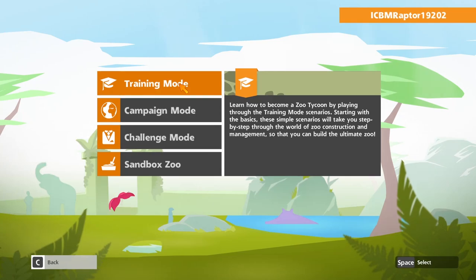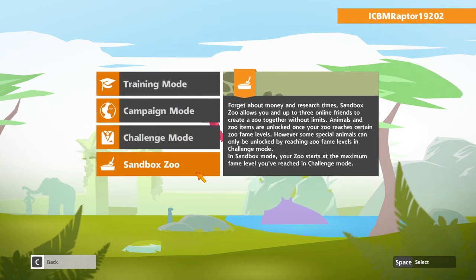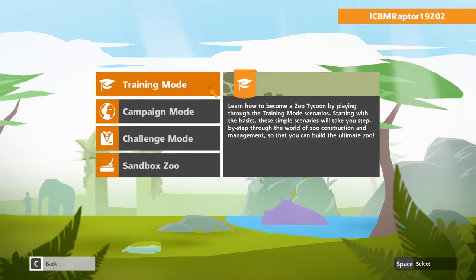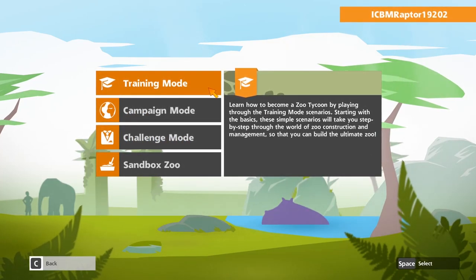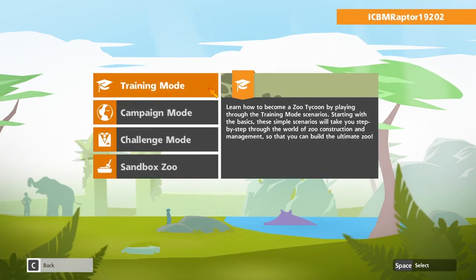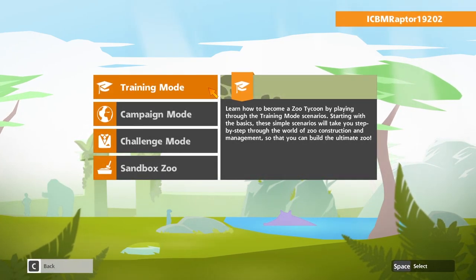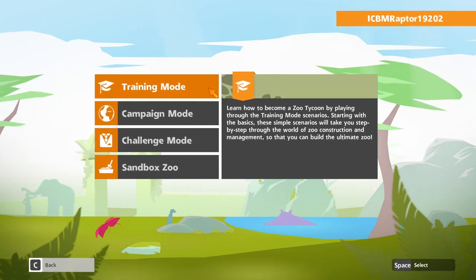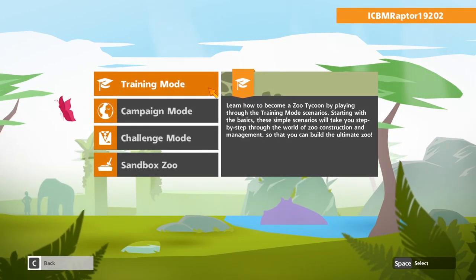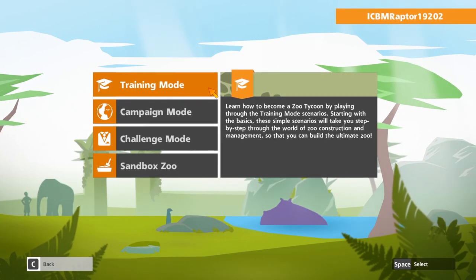We better get started with training mode, because I'm not going to know what to do in sandbox or campaign mode. By the way, this was made by the people who made Planet Coaster and Planet Zoo — Frontier — so they're the same people who made those games after this one or during this one, so you might see a lot of similarities, which is pretty cool. Hopefully we get those games in multiplayer — I think that'd be fantastic.